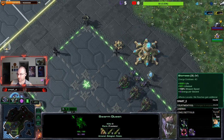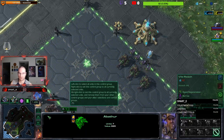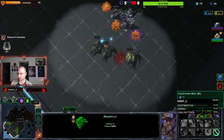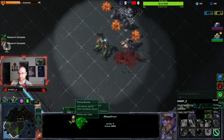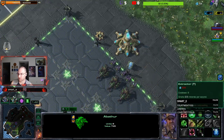It needs three biomass, these need three. I'm gonna biomass the queens. All right, this should be a good front line. Let's get movement speed and roaches versus light armor. All right, we gotta deal with the clusters - that's gonna be fun. Get that roach down.